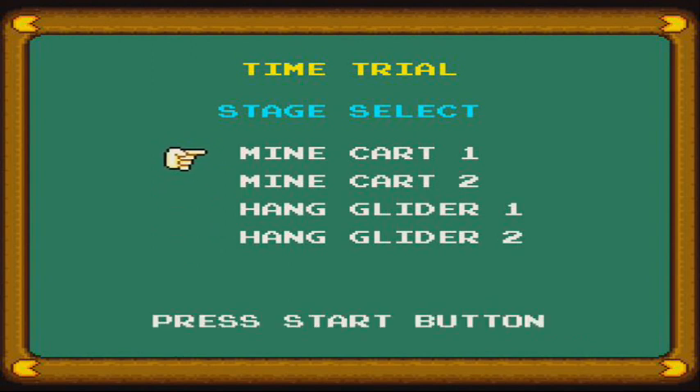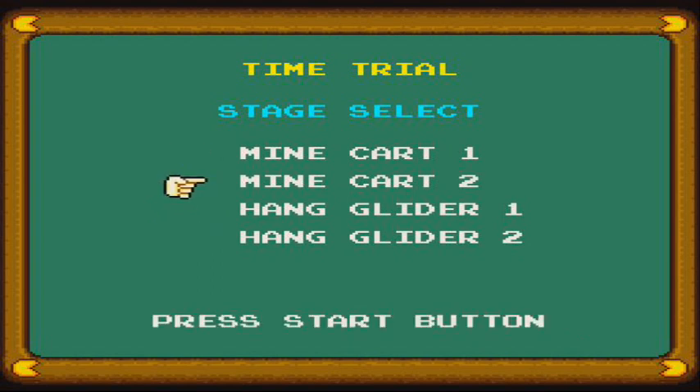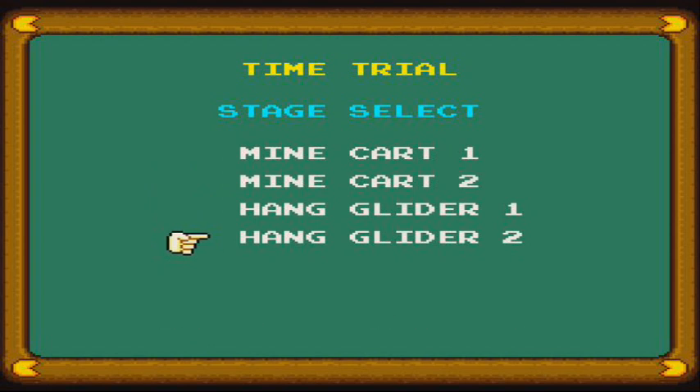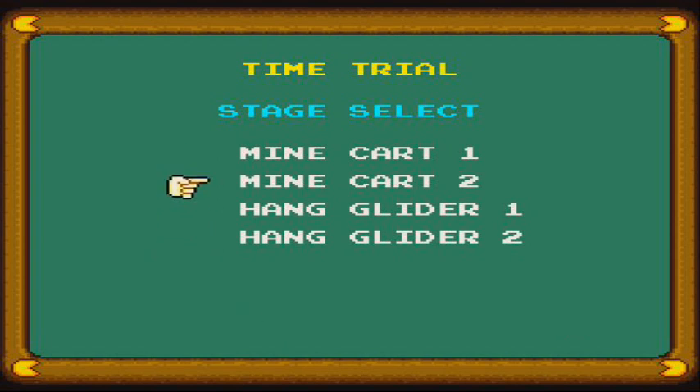I believe the two minecart sections and the first hang glider section you've actually already seen, since I believe they're the same things. I'm not sure, but I haven't really progressed that far into them. Hang glider 2 is different — so either I'm assuming there is actually another hang glider section in the game, which I don't know or at this point don't really care about, or it's actually just a brand new thing.